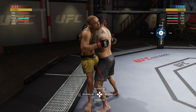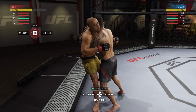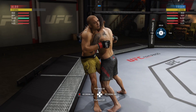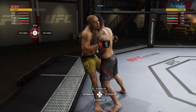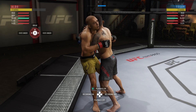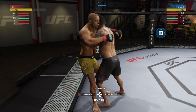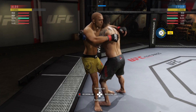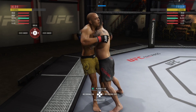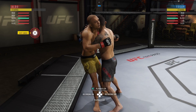Now we're transitioning over to the double under position. If you notice, the tie clinch right here — where it goes left to right — is the exact same animation. For the defensive fighter, the over-under transition is going to be left to right with the exact same animation. So if you're in a double under position, whether you're the offensive or defensive fighter, because these animations are the same, whether you deny left or right, it's going to deny that transition.